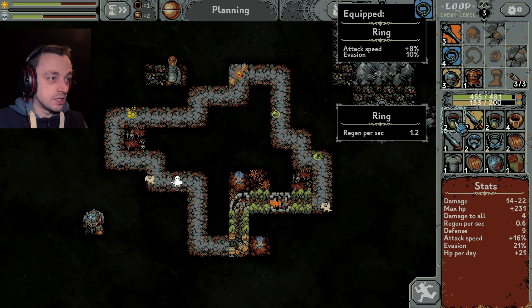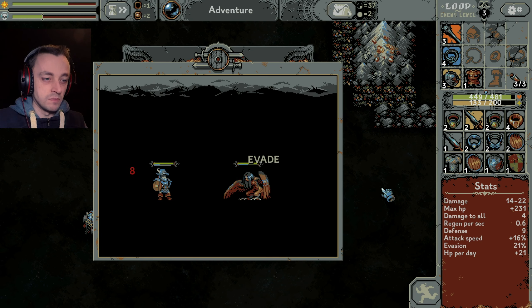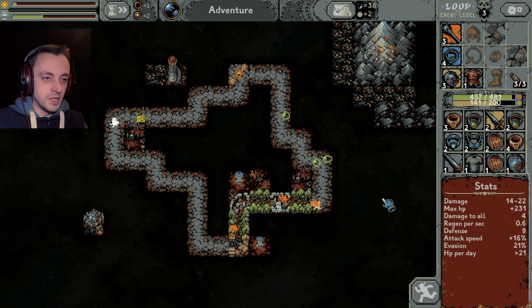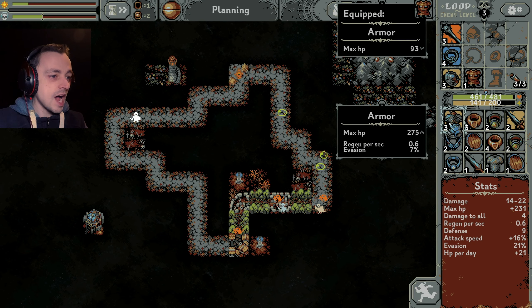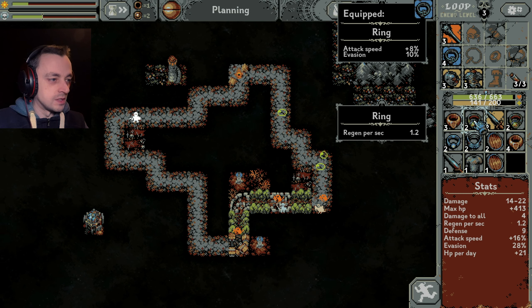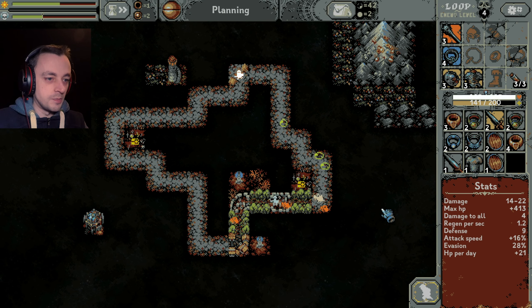We'll decide later. This thing seems highly evasive. Defense plus five - that's nothing. Give me that chest! Don't be a mimic. Lovely - perfect, more regen, excellent. We're now at 1.2 which is the same as that ring - that would put us to 2.4. Very, very tempting indeed. And we go fast because of our big beacon thingy, and we can definitely manage another run.